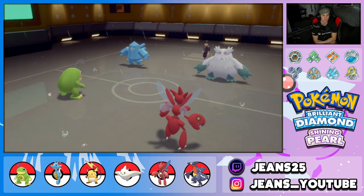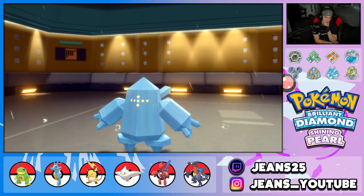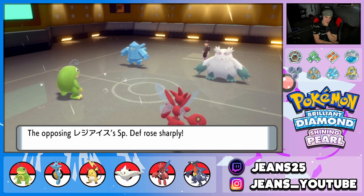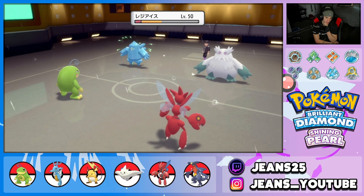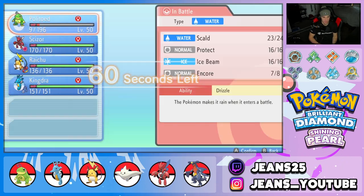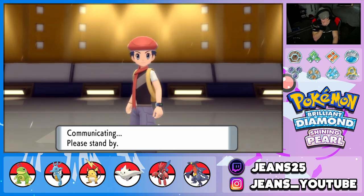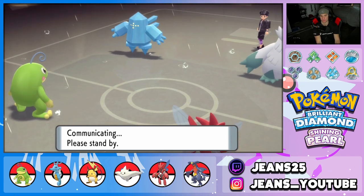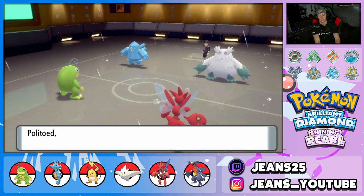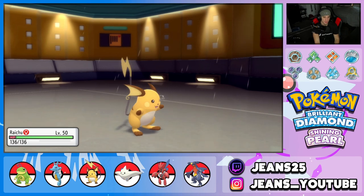Everything worked out perfectly — we're going to Encore this Regiice and then hard swap into Raichu. He goes into the Amnesia, I can Bullet Punch or he'll swap. I might just Bullet Punch that Abomasnow. I think we hard swap into Raichu and keep that rain for the back end, saving Politoed. My Garchomp is sitting with full HP in the back, so I'm going to swap into Raichu.